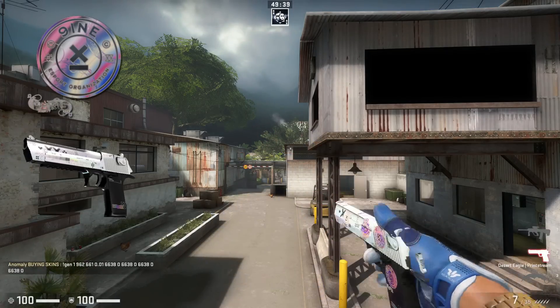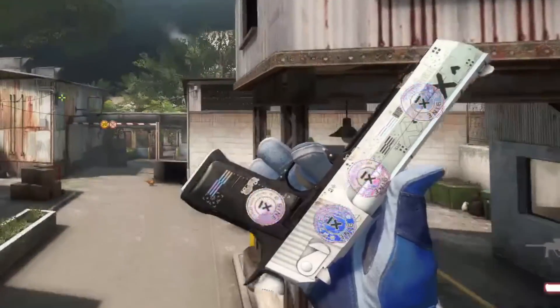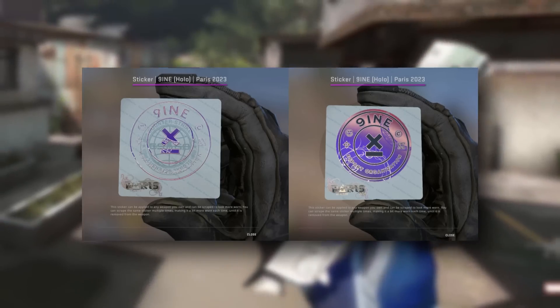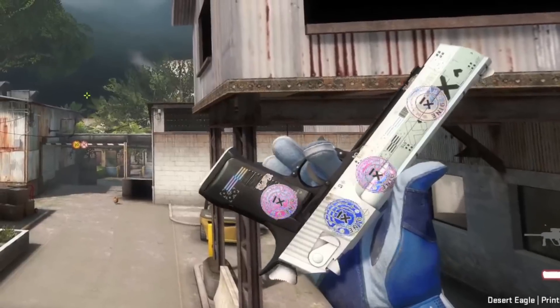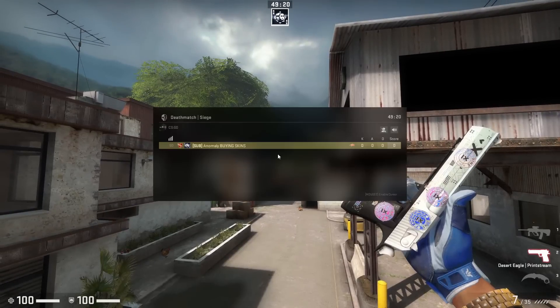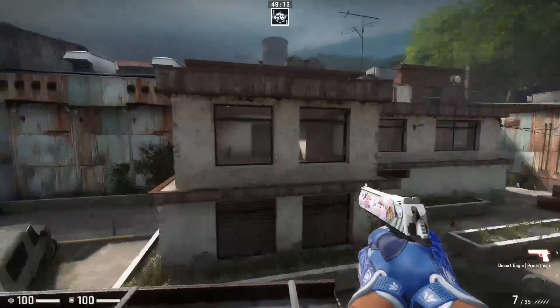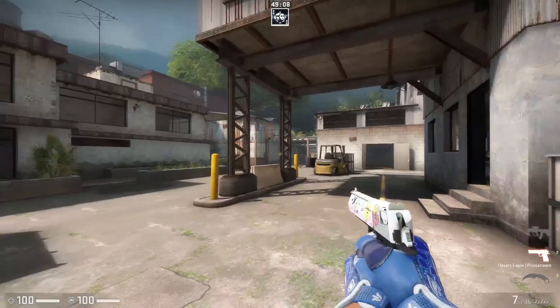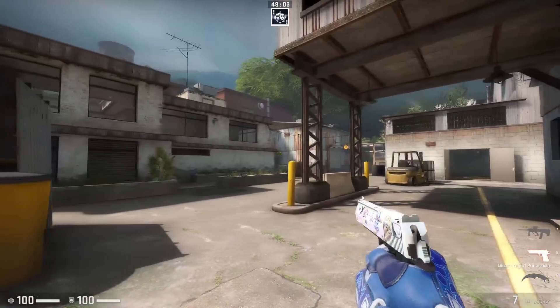Next one, Nine Print Stream. Damn, a lot of Deagles. Very thin sticker — well, it used to be very thin, but then they updated it. This is also super nice. The blue doesn't really fit, but look at the handle. When it's got these colors, it's perfect. I guess the blue kind of fits, actually, because look at the middle of the color on the handle — it is blue. When you hold it like this, it's better, because when you're looking around, you can even see the stickers. That's nice.